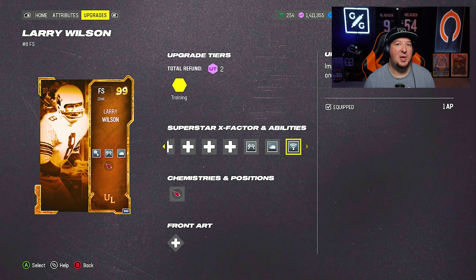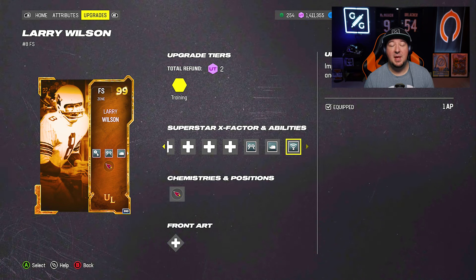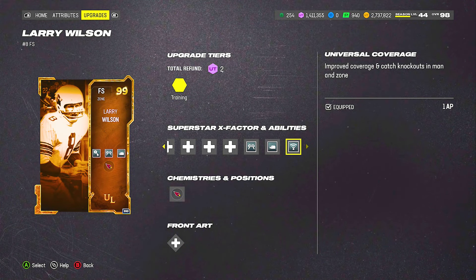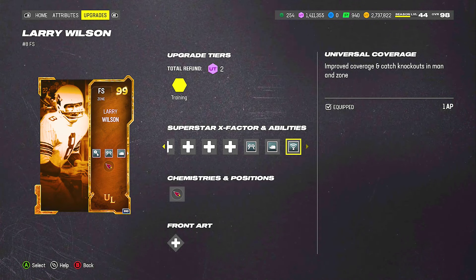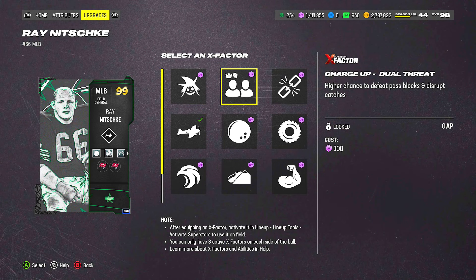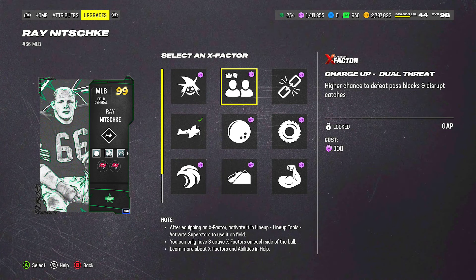The other option is to use a built-in X-Factor. You're going to find these on a lot of the ultimate legend type items in this game. The new one that just came out is the Larry Wilson, which also has Universal Coverage. Much like Reinforcement, Universal Coverage includes knockouts regardless of what assignment you're in. It does say Man and Zone, but this also works in a Blitz assignment. And just mentioning Dual Threat — the ability to rush the passer — it's basically Unstoppable Force coupled in with the Reinforcement knockout, so it also does not care whether you're in a man, zone, or blitz assignment.